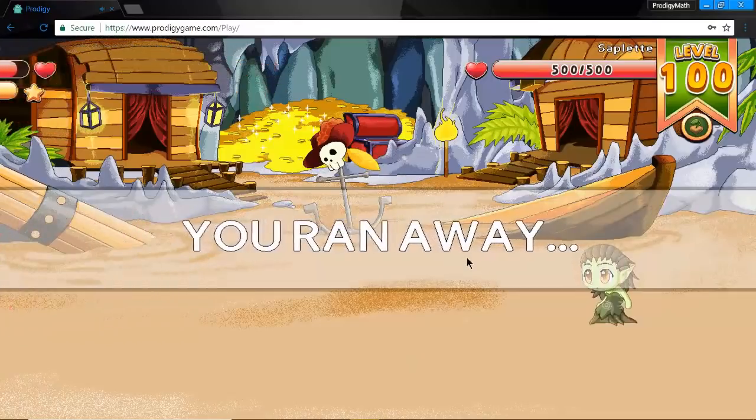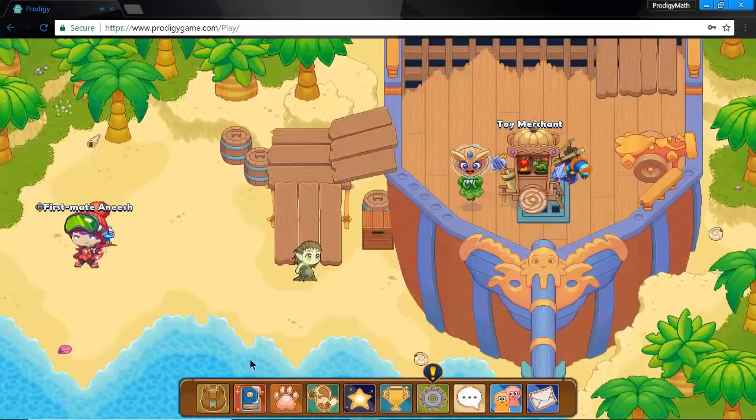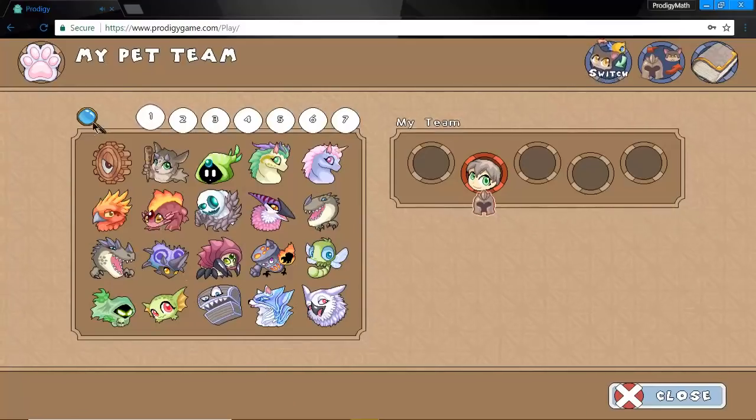Now I want to be showing you the second pet. It's called a Claustro. This is for members — this pet is always for members. So if you're not a member, this one isn't for you.